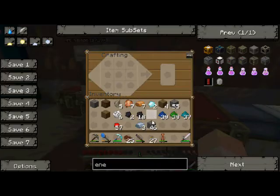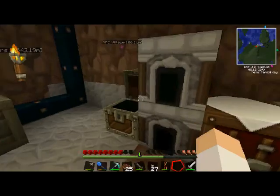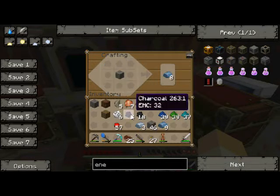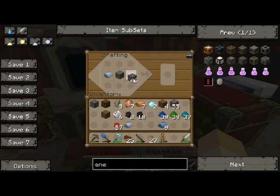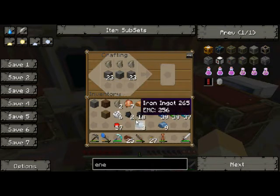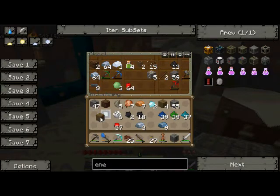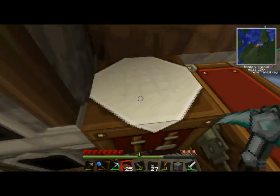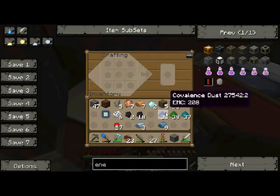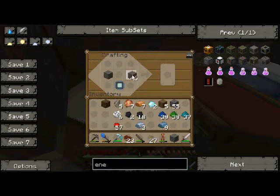Now with that and some refined iron from over here — not all things from mods are compatible, so not everything will be able to be turned into this, which is sad but it happens. That there, and then it should be up here, and then is it an electric circuit? I think it might be an electric circuit down there. Let's eat some tasty steak. Back to this — I think it goes like that, on my machine block. There we go, we have a macerator.